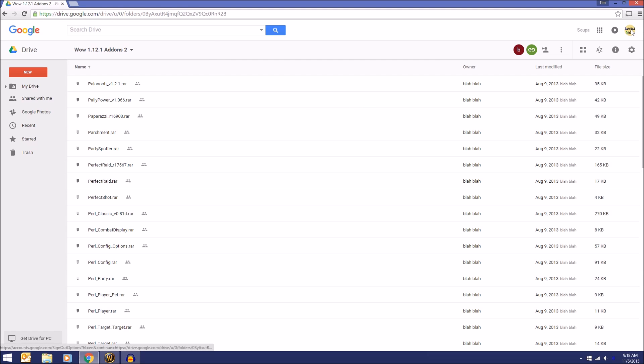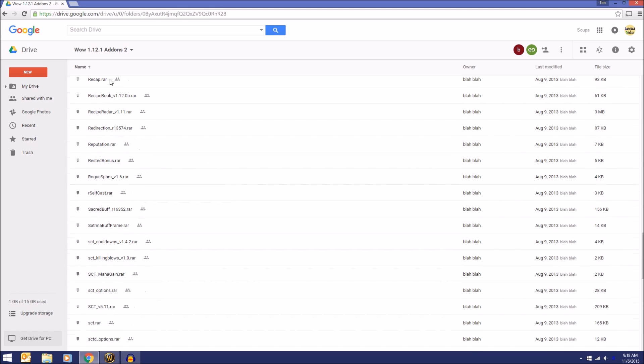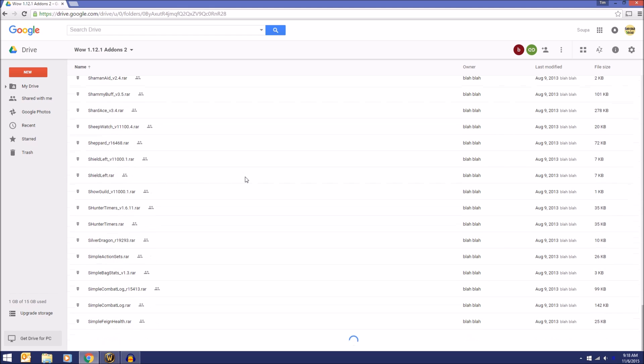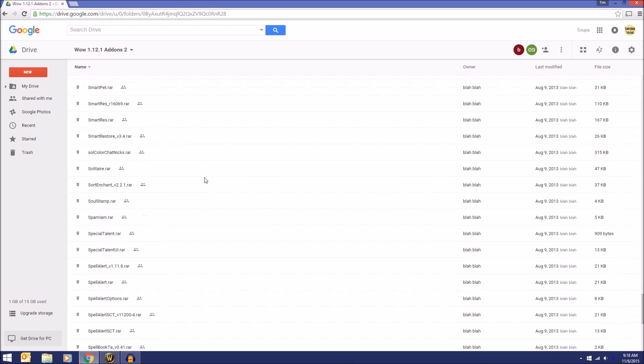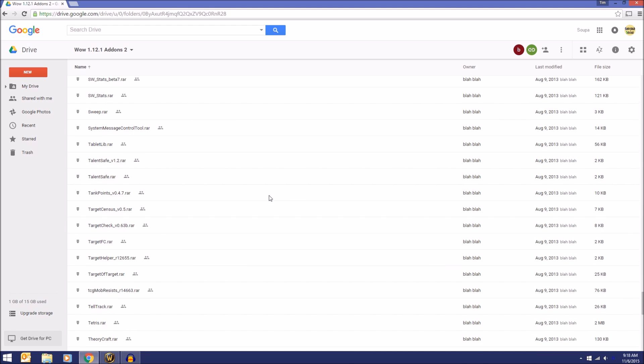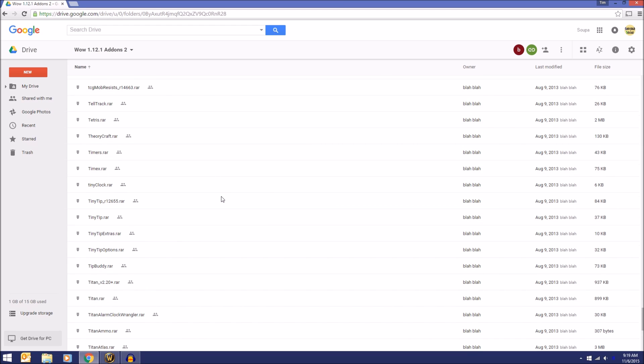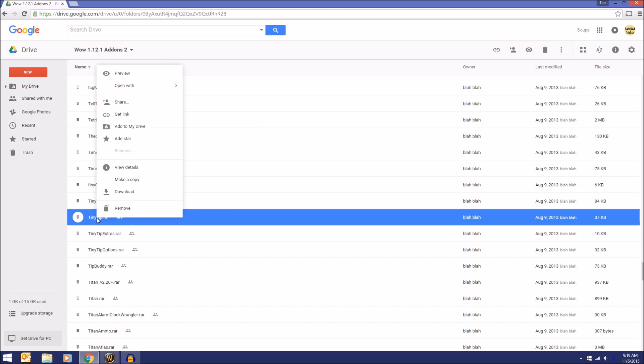You can see I'm in Google Drive now — I don't think you even need an account for this, but I already have a Google account. These are alphabetical, so scroll down to the bottom. We're in the S's — there's even a Sudoku mod if you want to play Sudoku. I remember having that mod back in retail vanilla. Tiny Tip is right here. All you need to do is right-click the mod, go to Download, and download it to your computer.